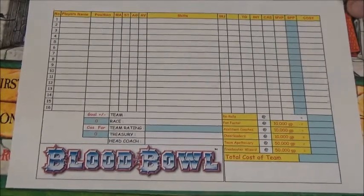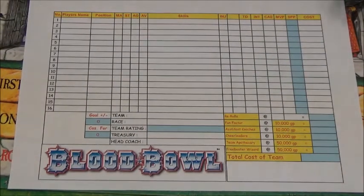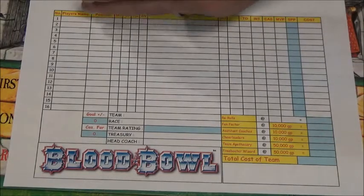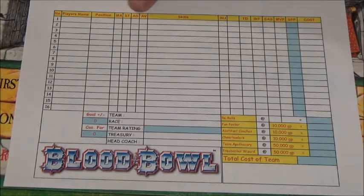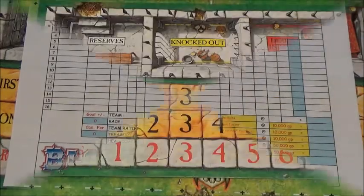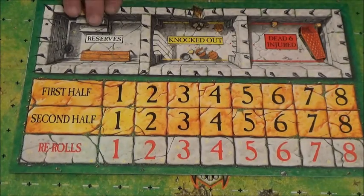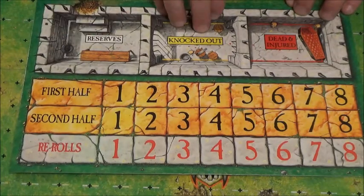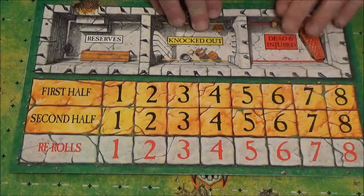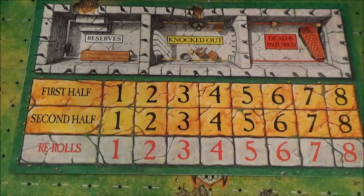This is a printed out sheet, but the game does come with sheets, and I assume the newer game will also come with it. What you'll be given is a million gold pieces, and you'll be able to afford and buy your team. You'll mark down your team and all your stats. Each character has a stat of movement, strength, agility, and armor, and whatever skills their particular race has. Each player has a team board, and depending on how much money you spend and how wisely you spend it, you may have reserves, which go into this box. Should somebody get knocked out, they go into this box, and if somebody is dead or injured, they definitely go into this box.